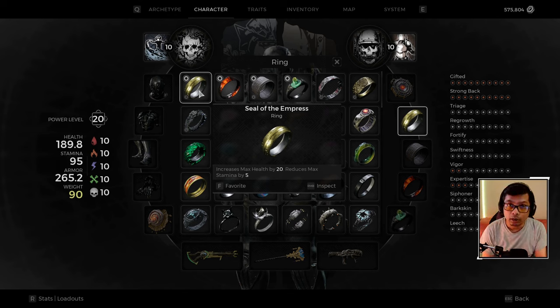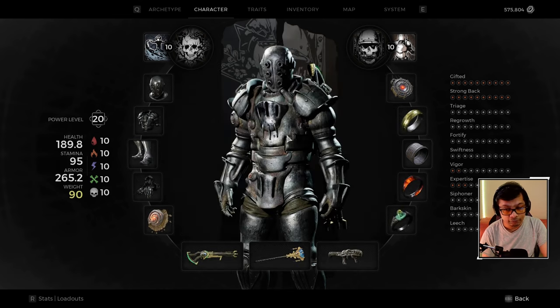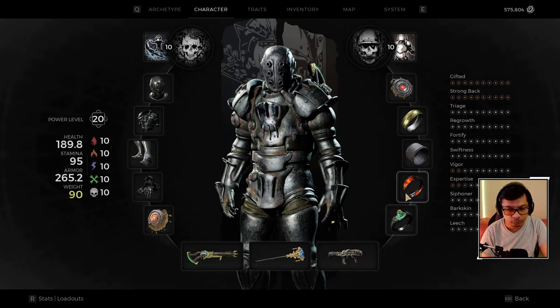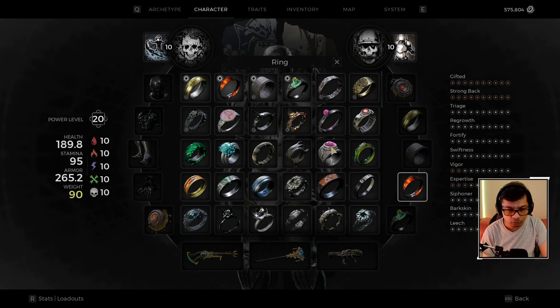For our amulet we're using the Difference Engine. While your shield is active, all damage is increased by 20% and you get 4.5% increased lifesteal. Because it's so easy to maintain your shield, you'll have constant 20% damage increase. For rings: Seal of the Empress increases health by 20%, and Dead King's Memento increases health by 15% — more health equals more lifesteal. The Fey Warrior Ring increases melee damage by 15%, which is needed since the Crystal Staff sparks do slightly less damage.